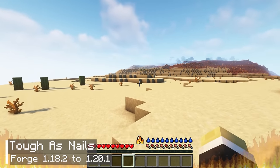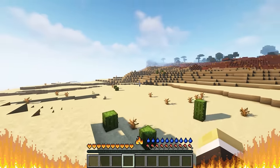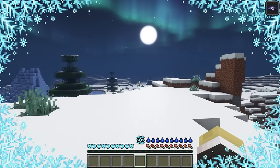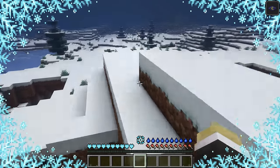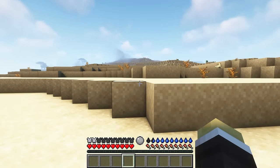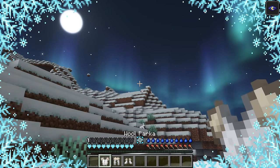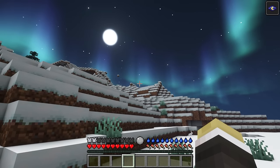The 18th Minecraft mod introduces temperature effects to players, which is a common feature in survival games. When players enter the desert, their body temperature rises and they start to lose blood gradually. In snowy biomes, players will gradually freeze over time and their movement speed will slow down, eventually leading to blood loss. If you're planning to visit a place with high temperatures, it's recommended to wear clothes made from leaves to reduce body temperature. However, make sure not to wear such clothes in cold places. If heading towards a snowy biome, it's better to wear a set of wool armor, which will warm up the body and prevent the slow or frozen effect.